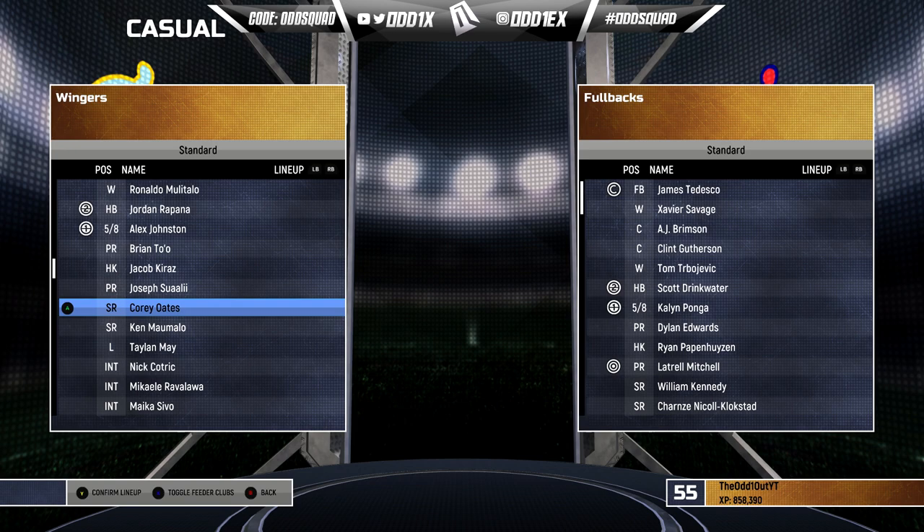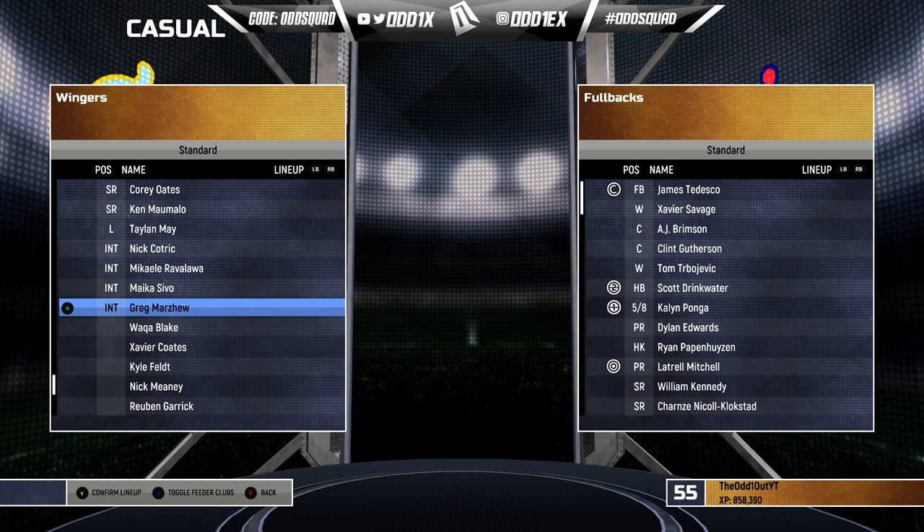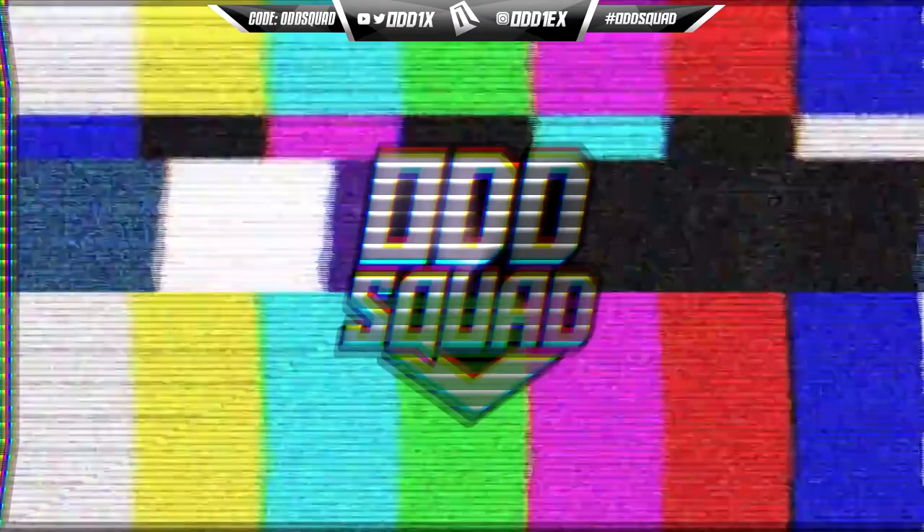In the second row we've got Corey Oakes and Ked Maumalo, and at lock I went with Taylan May. The bench is interesting — I did go for size with Nick Cotric, Mikaele Ravalawa, Micah Civil, and Greg Marzhew for that size presence.